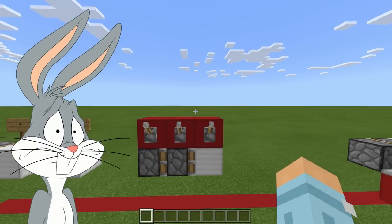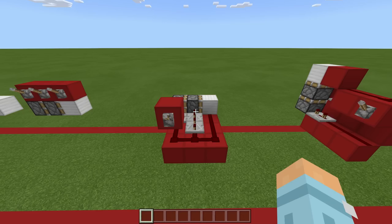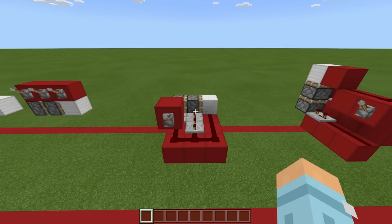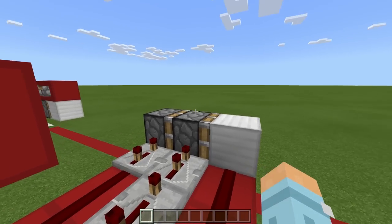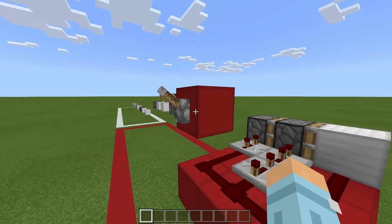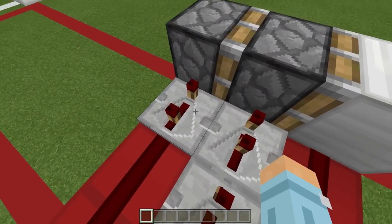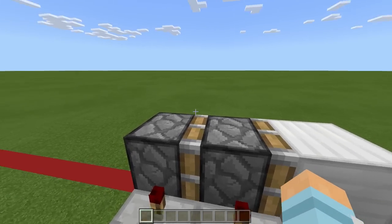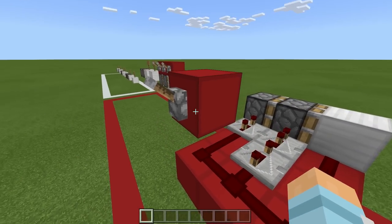Now that might have looked really confusing, especially if you're new to Redstone. But trust me, it's easier than it looks because all you have to remember is one simple ratio: three, six, zero. The ratio stands for the delay between the points of the Redstone hitting the pistons. This repeater here is on three ticks, then this one's on six because two and four, and this one has no repeater so that's a zero — three, six, zero. When I flick this lever on, this dust powers and also powers this repeater, which takes 0.3 seconds to go through because it's on three tick delay, which extends this piston.